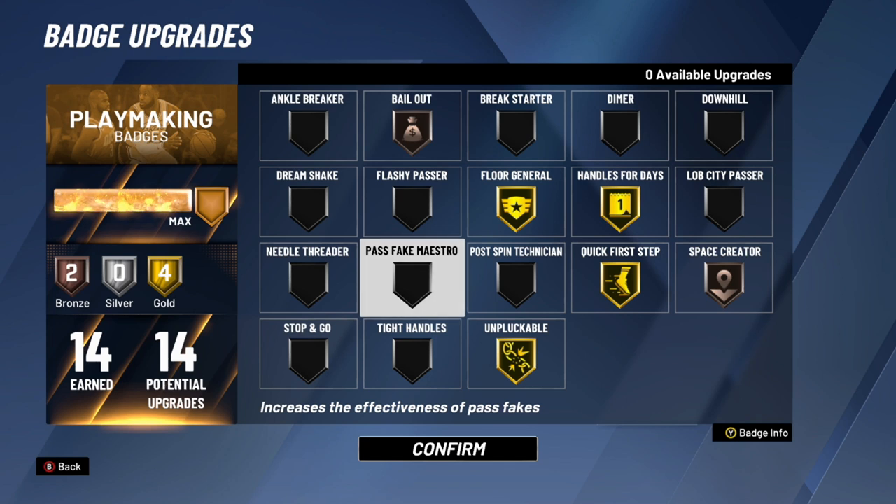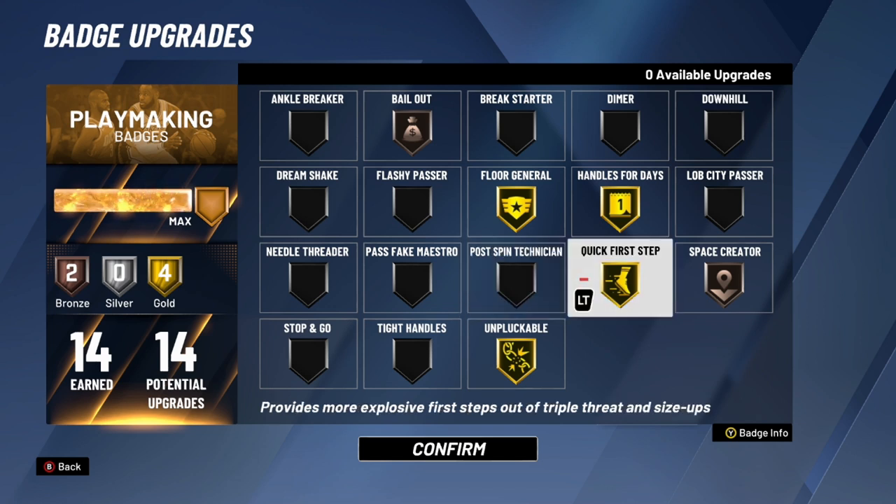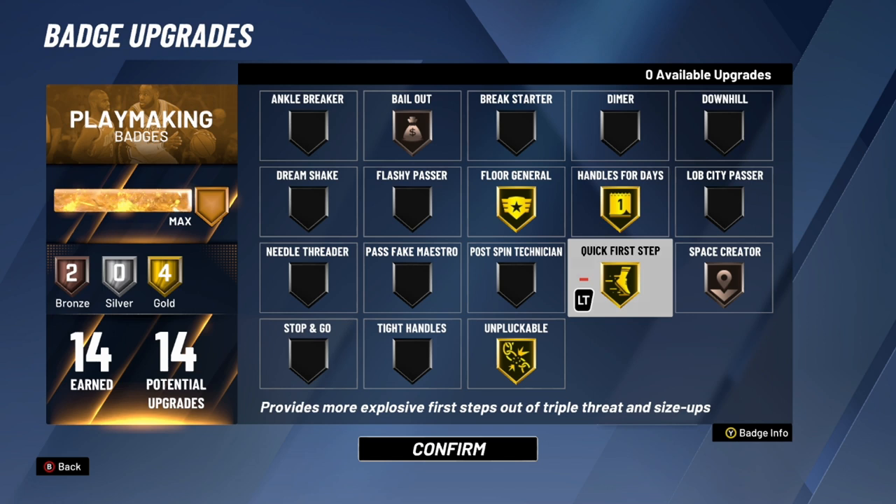Pass Fake Maestro — nobody really uses this badge. Post Spin Technician — guards don't need it, but if you're a big man or someone that works out of the post and likes to spin off defenders, this badge is kind of glitchy and I recommend it. Quick First Step is basically a must for all guards and can be effective for big men too — if you like to go to triple threat or do jab steps and explode past your defender, max this badge out without question.